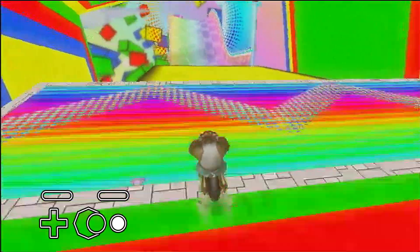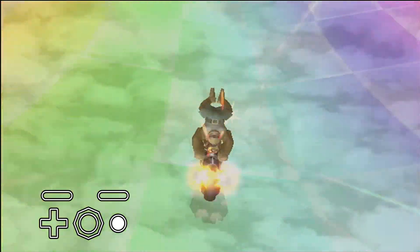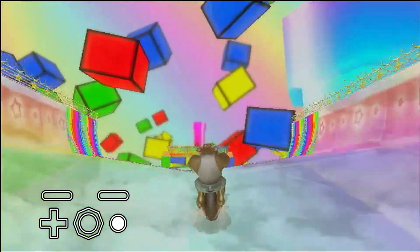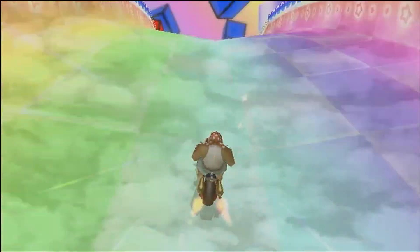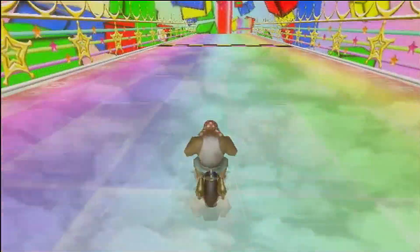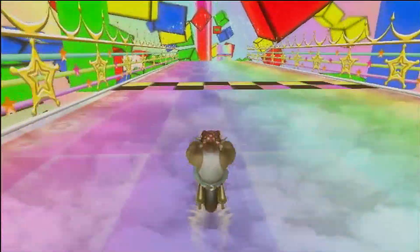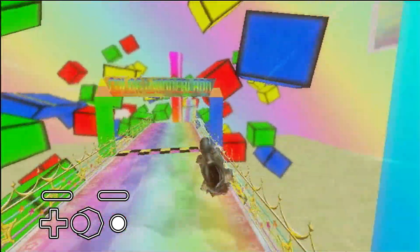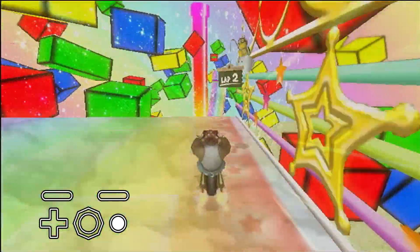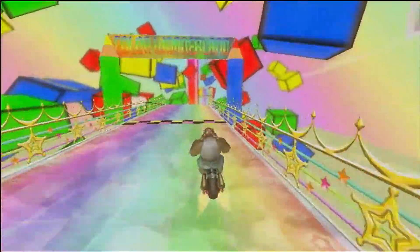After the green block, wheelie off the following ramp, then trick off the final yellow block. After landing from the yellow block, it is important to delay your wheelie, as delaying it will allow you to stick to the road. If you wheelie instantly, there is a good chance you will get a lot of bounces when driving up the slope and even miss the last ramp, which loses a lot of time. Finally, trick off the last ramp and nosedive to complete the lap. Keep in mind that on lap 3, it is faster to wheelie off the final ramp instead of doing a trick.